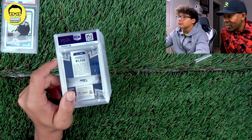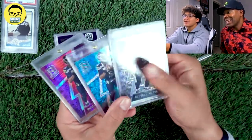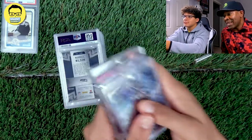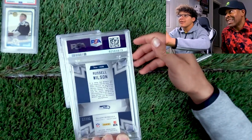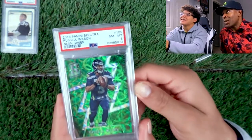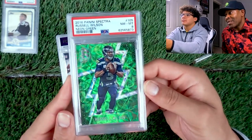This next one's going to be a 2016 Spectra. We also got some other Spectra too. We got the base, the blue, and the pink. And this one's going to be the green out of 25. Open for nine or above. 3-2-1 — 8. Those cards are hard to get grades on because they're so thick.